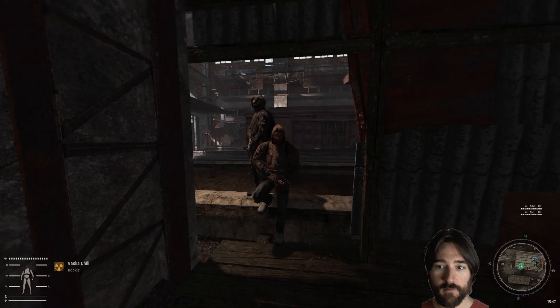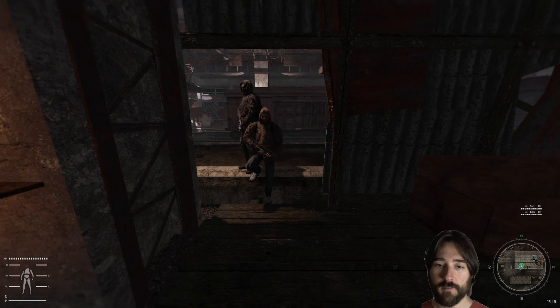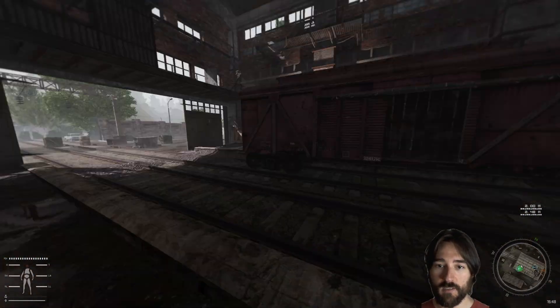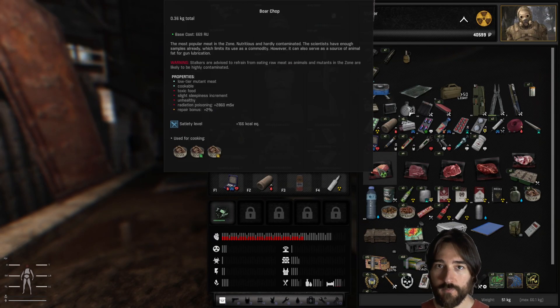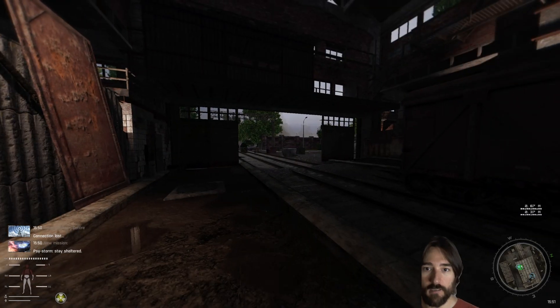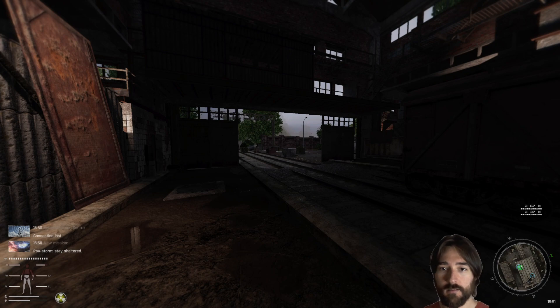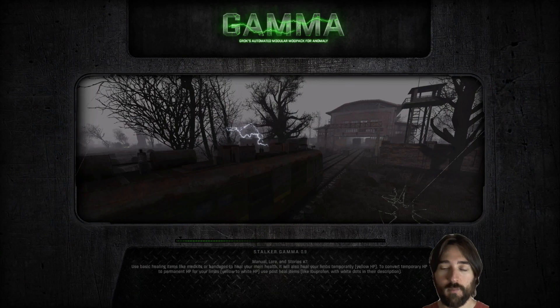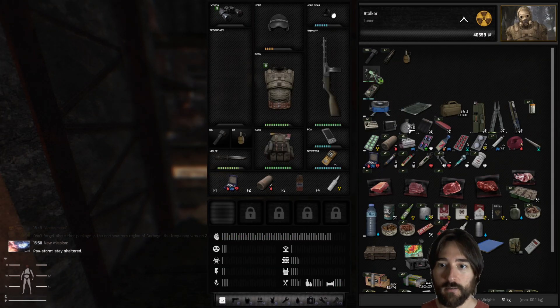Let's figure out how to use this anomaly. We're gonna do a little experimentation - I'm gonna save first. I found out you can save at the fireplaces and friendly locations, so that's a tip to keep in mind. Okay, I tried using the boar meat and it seems like I just ate the raw meat - I'm gonna reload the save because that is not what I wanted to do. Using the meat doesn't put it in the anomaly. Do I have to unattach it then drag and drop the meat into the anomaly? I'm not sure how this works, I may have to look this up because it's not intuitive.